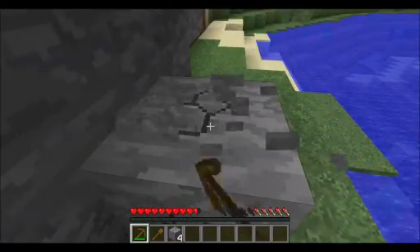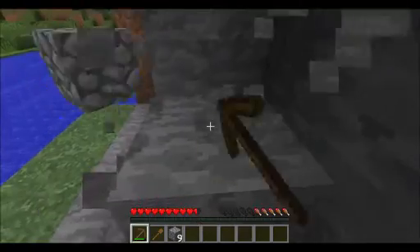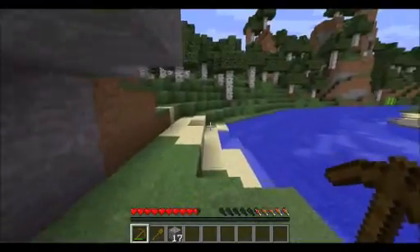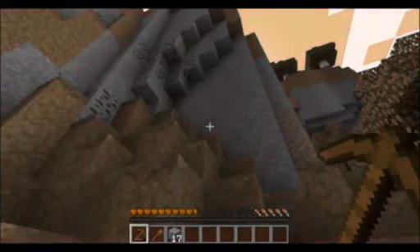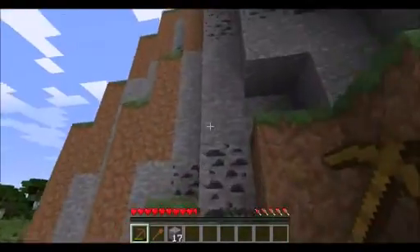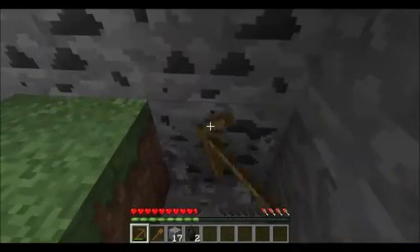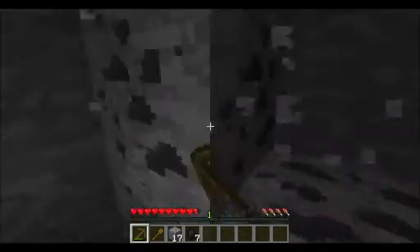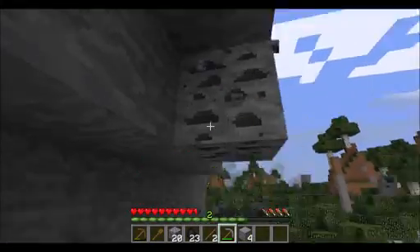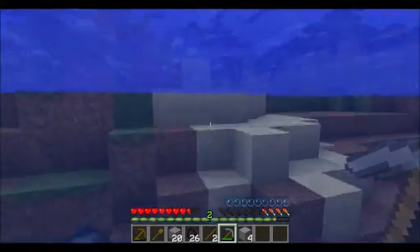So let's just go ahead and mine some stone — a few stone blocks will work. Now we need some coal ores. I think I've gathered up all the coal ores, so now I need to go back to my crafting table.